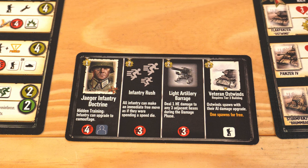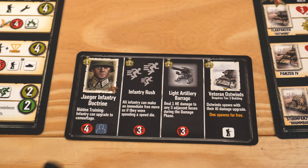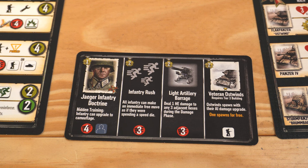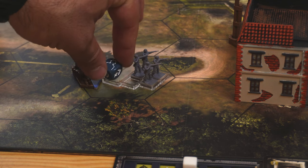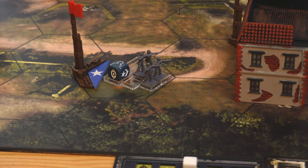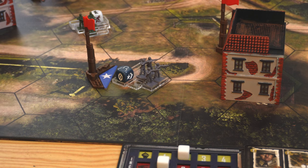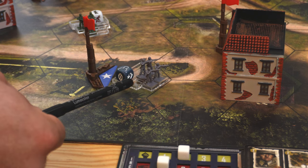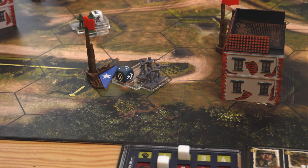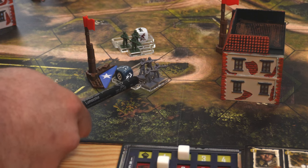Another function in this game is camouflage. The Jaeger Infantry doctrine has an ability called hidden training: infantry can upgrade to camouflage. This is a per-use ability — we pay munition and add the camouflage die to a specific infantry unit. A camouflaged unit can only be spotted by adjacent units. So if a camouflaged grenadier unit is placed here, the rifleman squad over there cannot target it because it is camouflaged. However, the camouflaged grenadier can still target the rifleman squad. Only if the rival unit were adjacent would it be able to detect the camouflaged unit.